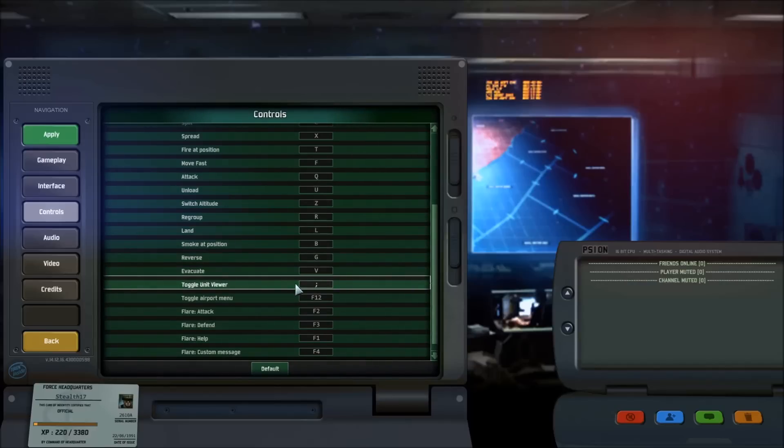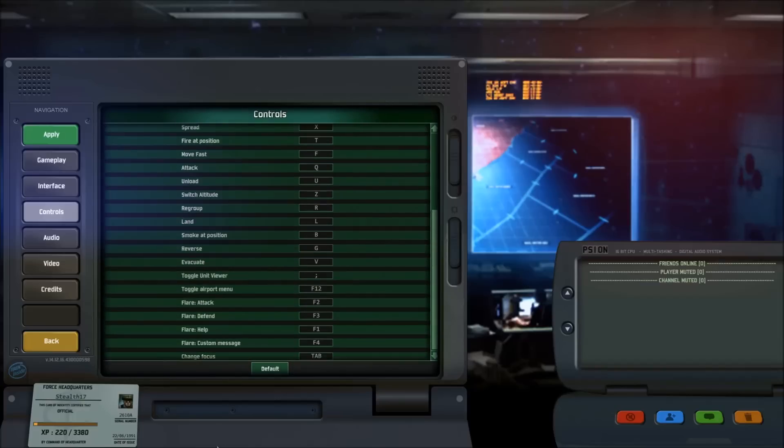Toggle unit viewer — I put it to the semicolon because I wasn't using it. Toggle airport menu is usually set to F1, and opens or closes the window of your available airplanes on the bottom left. I switched it to F12 because I always have that window open, which allowed me to have flare markers on F1 through F4. F1 is help — as a computer user I think of F1 as the help function, so I press F1 and click where I need help. F2 is attack marker, F3 is defend, and F4 is a custom message — press F4, type 'AA,' hit Enter, and left-click the map to alert friendlies.